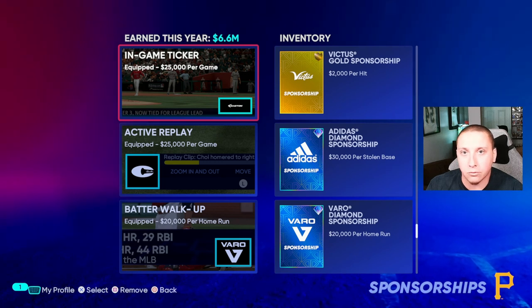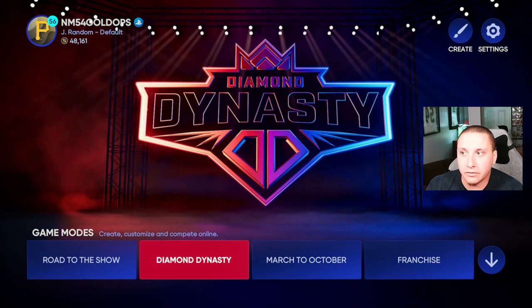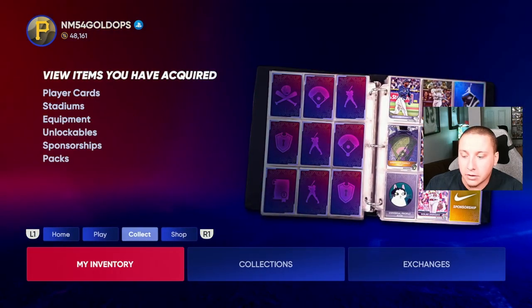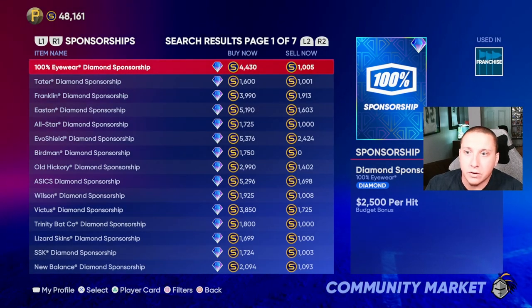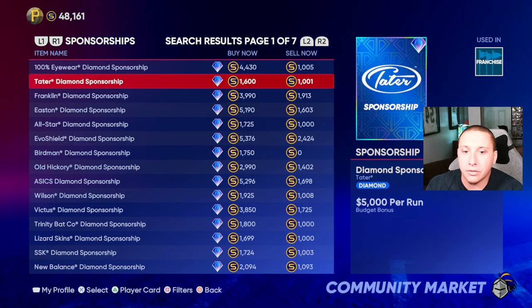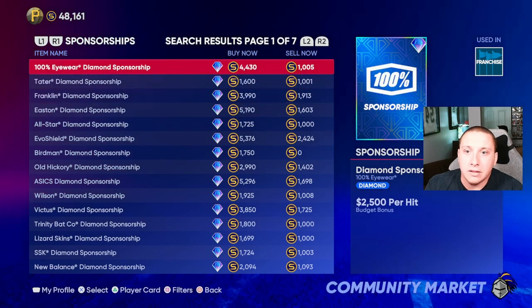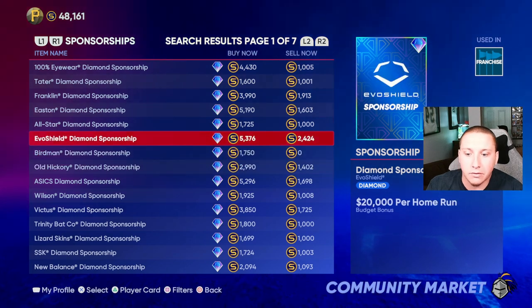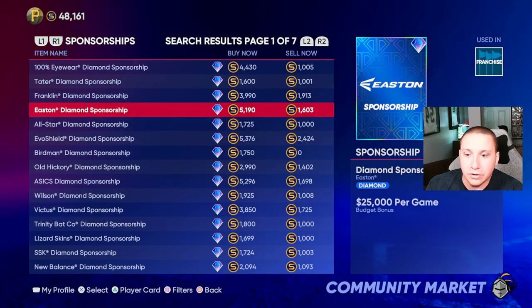The simple way is through the market within the game. Backing out of franchise mode completely, you can get there a couple of different ways — I'll go through Diamond Dynasty since that's typically where I go for unlockables. Go to the shop, to the marketplace, and then look for sponsorships. You'll see what's available to purchase. Some are going for 1,700 stubs, some upwards of 5,000 stubs, and that difference shows you which ones are more valuable.